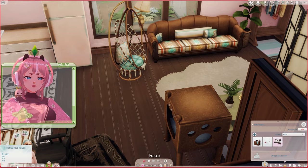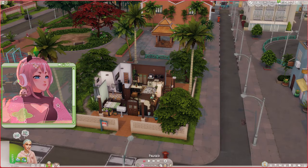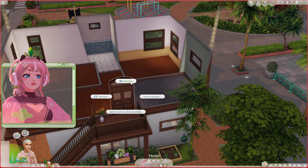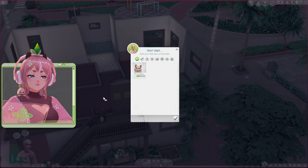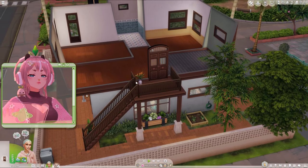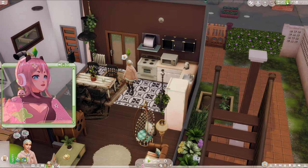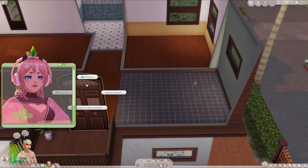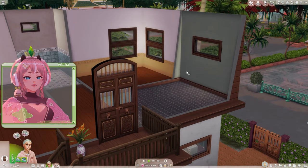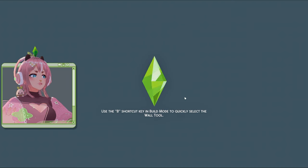Maybe I should get to know my neighbors. Hello! Oh — 'Visit Unit'? Let's leave Biscuit at home. Wait, you can't go? Can't you just visit the unit? Okay, what the heck — let's take Biscuit with us. Of course there's a loading screen.